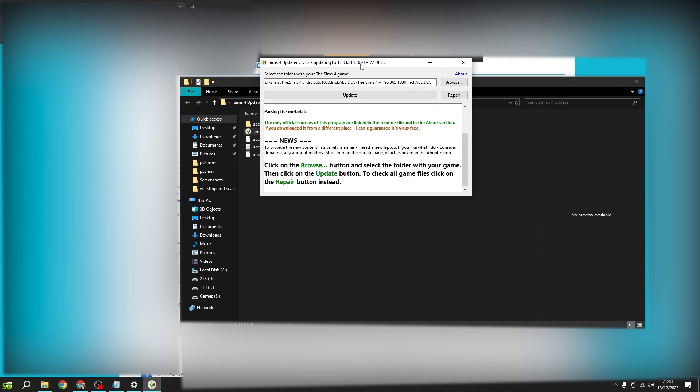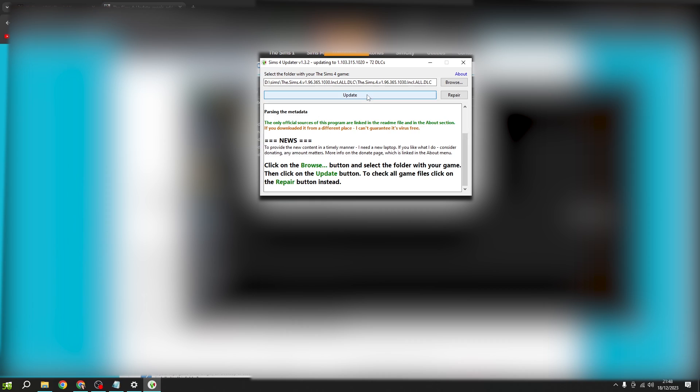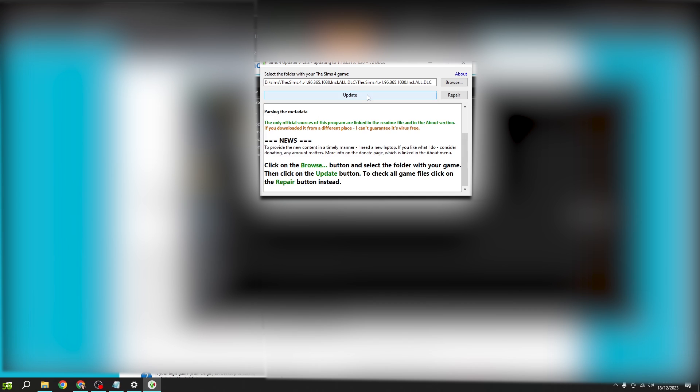Once you've downloaded the game you can add mods and stuff. If you want to go back and get extra packs, just open the updater — it'll already show the location — and click Update. If you have any packs you didn't select the first time, those are going to pop up and you can pick which ones you want. You can also update the game this way — if there's a new patch, new DLC, or new pack, it's all going to come through here.